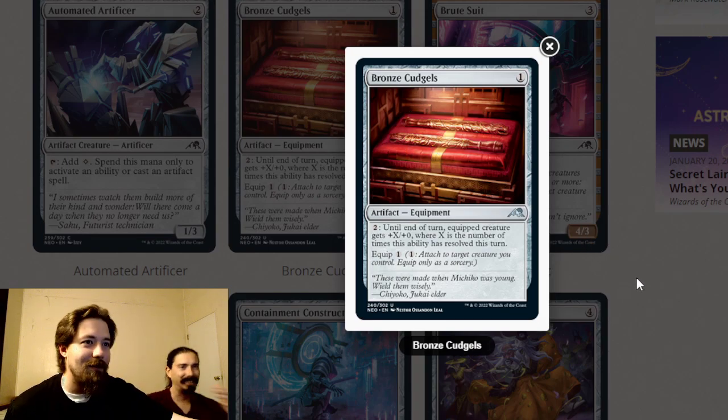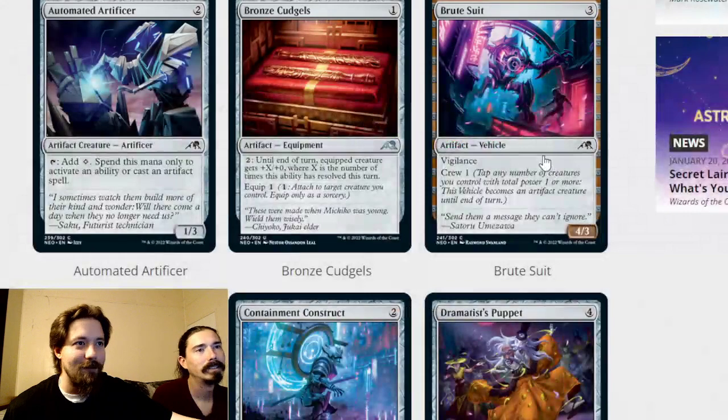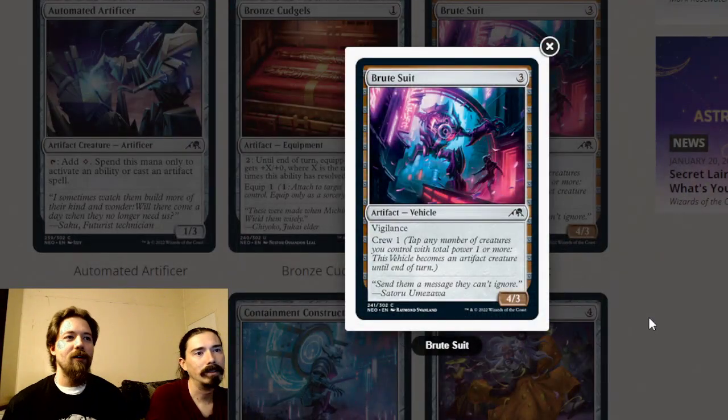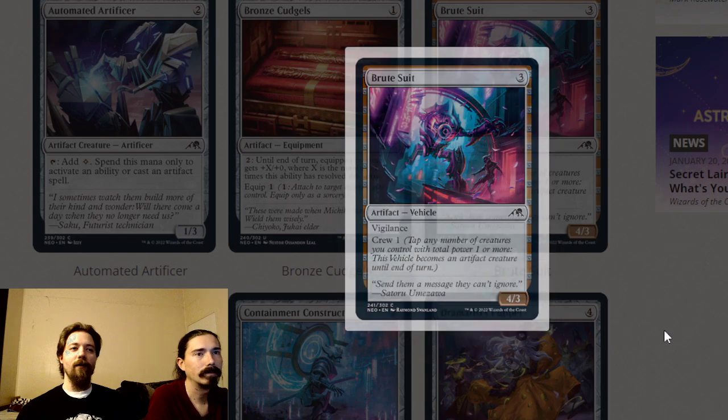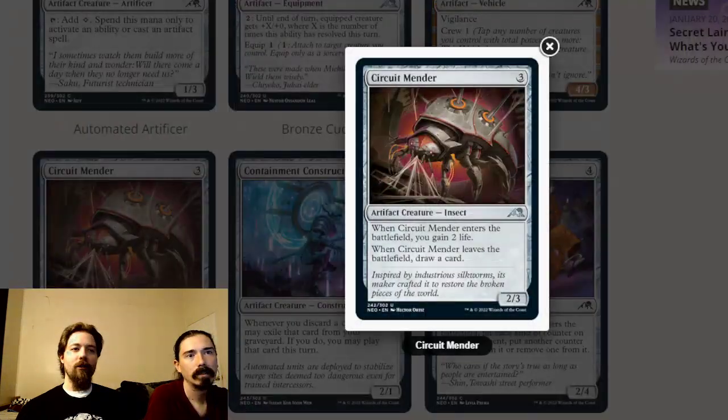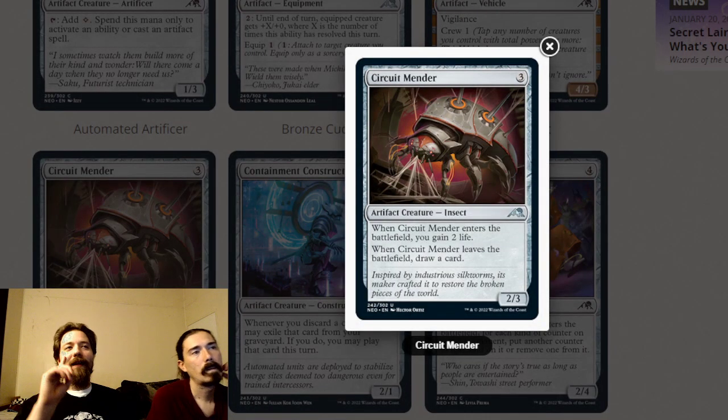Maximum Overdrive — love that name — is a three-mana four-three vehicle with vigilance and crew one. It's your common vehicle for the vehicle deck if you need it. A four-three is pretty good in this set, and if you have multiple creatures this cruises as a threat and blocks well. Good card.